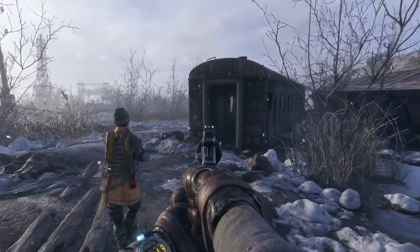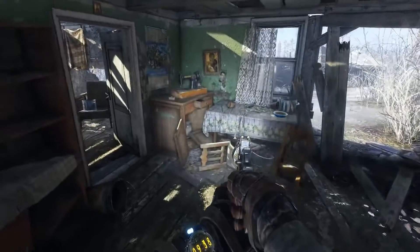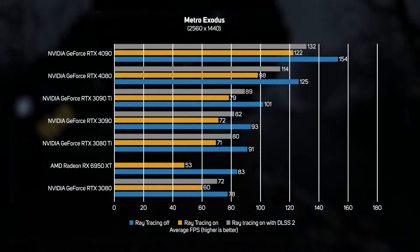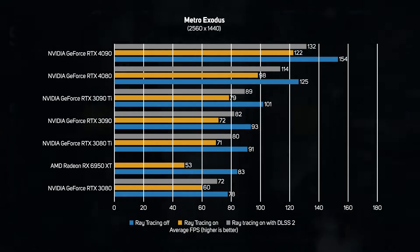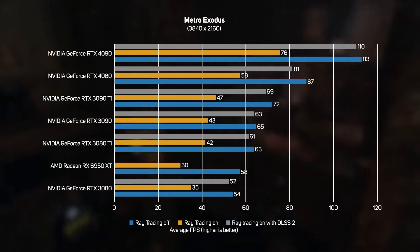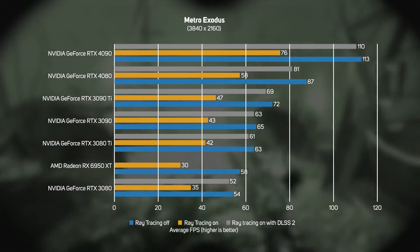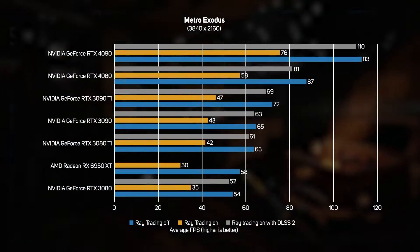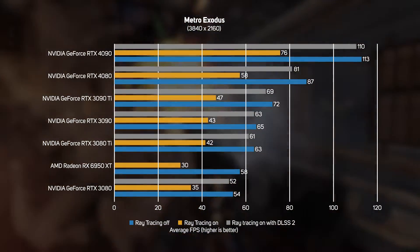In Metro Exodus at 1440p, the 4080 turned in a smooth frame rate of 98 fps with ray tracing, speeding up to 114 fps with DLSS enabled — a clear lead over its 30 series forebears. The 4080 can't break into triple-digit frame rates at 4K even with DLSS enabled, but it's still noticeably faster than the 30 series cards.